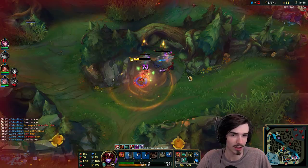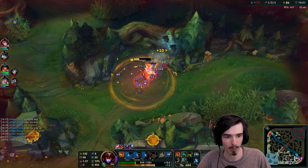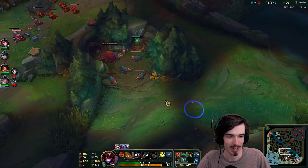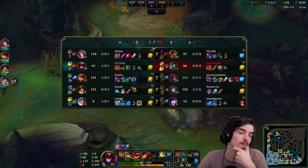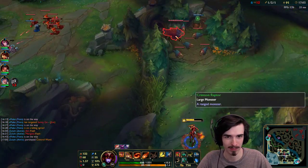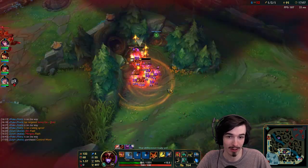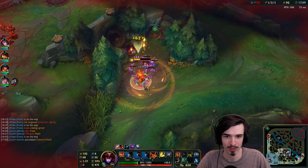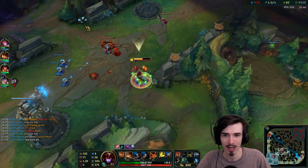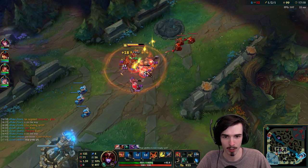Basically what Guinsoo's does is whenever you hit people you gain stacks, and once you reach six stacks you get a ton of damage. If you guys remember the old Sated Devourer which gave you that phantom strike - it's basically that. So again, really heavy on the on-hit side of things, which is really nice. It means that in your 1v1s you do a ton of damage. The only downside is that you have to find the 1v1s, and it can be easy to run away from a Shyvana depending on the situation.